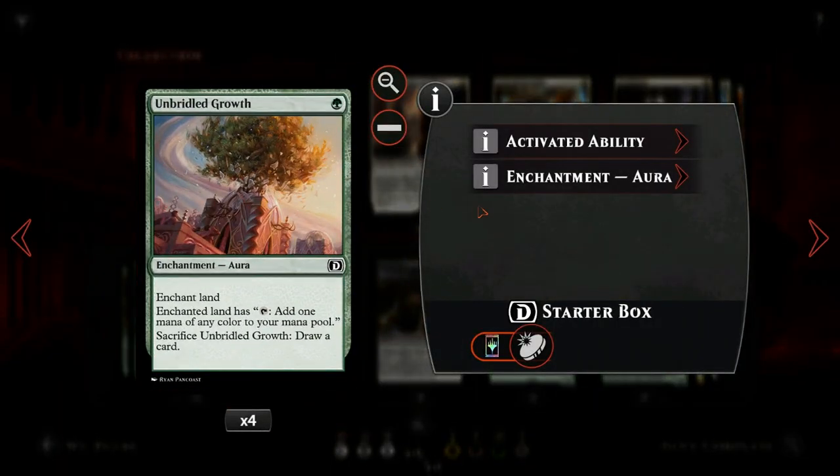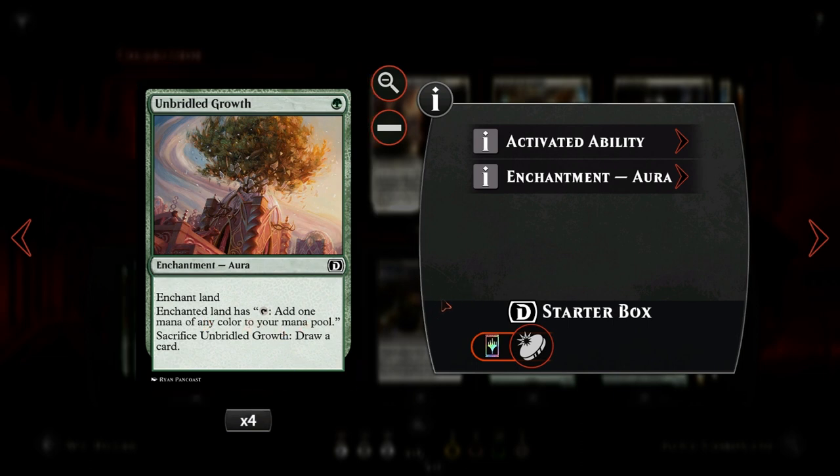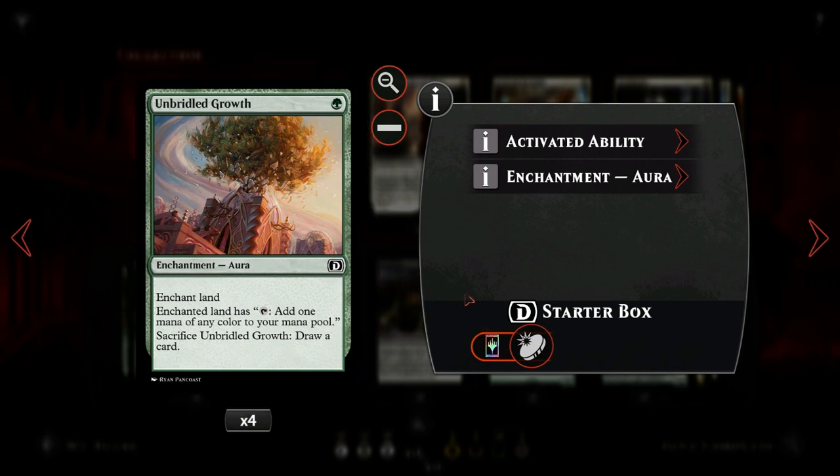Another great revolt enabler is Unbridled Growth, an enchantment for a single green that enchants one of our lands. We can tap the enchanted land to add one mana of any color to our mana pool, fixing our mana in a way. At any point we can sacrifice Unbridled Growth and draw a card, so it's another neat way to enable revolt, and if we don't need the mana fixing we can just cash it in for an extra card.